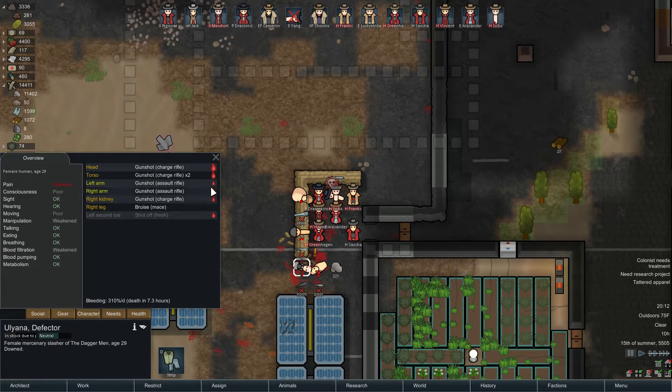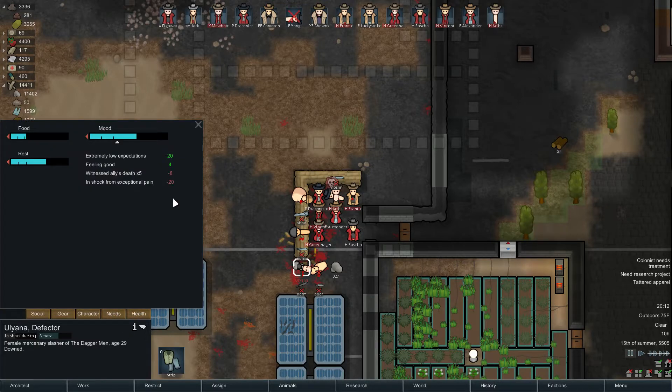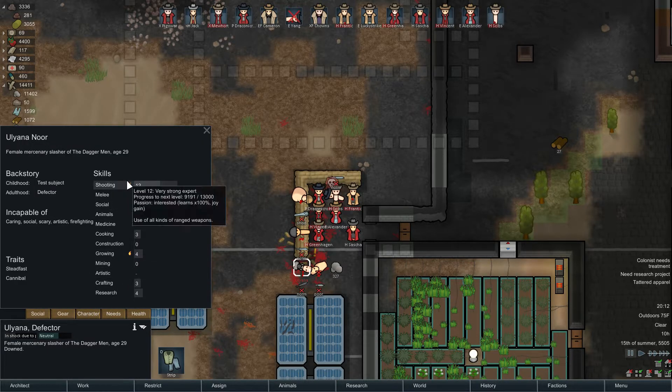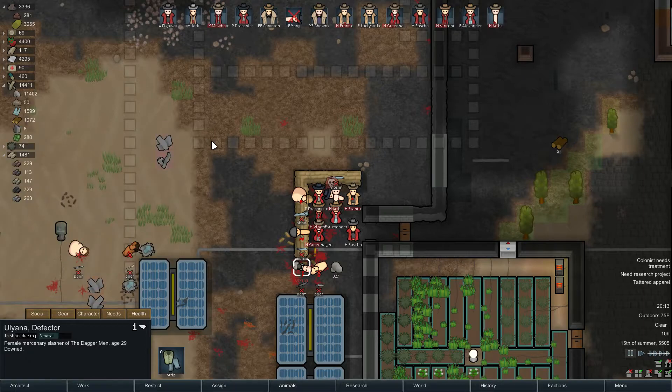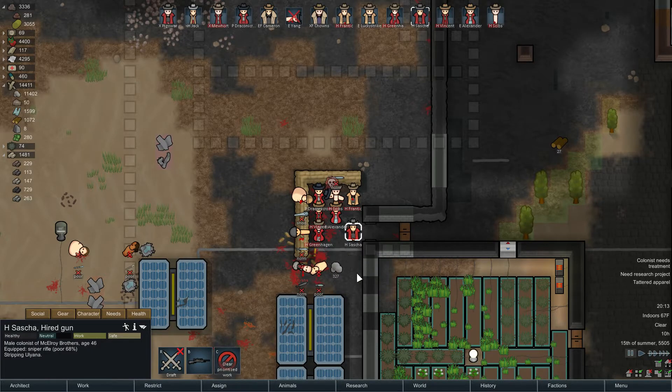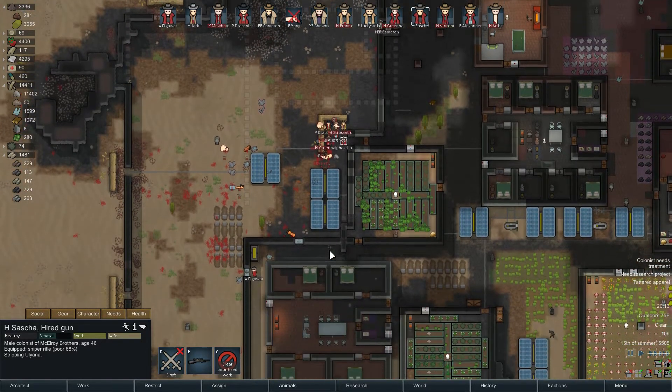Let's see what this new prisoner has going on. He's missing a toe — I will not abide another toe. Low expectations. He's a good shooter, reasonable grower, incapable of a lot of things. I don't really just need a body, which is all he would serve as, and he's a pirate, so releasing him isn't going to do me any good.